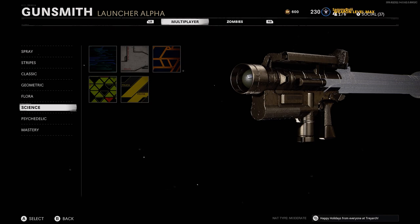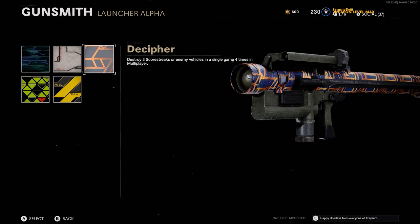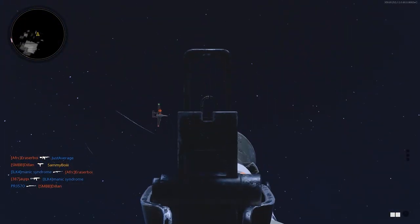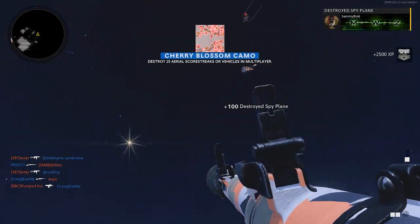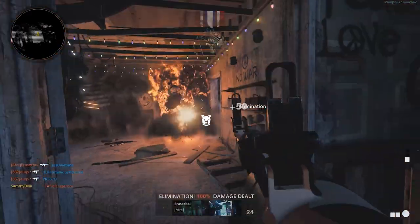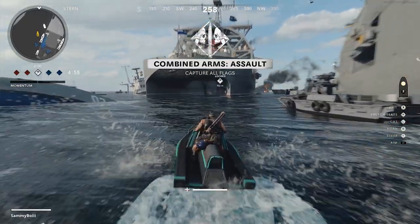Next up we have the science camos, and these are actually surprisingly easy even though most of you are probably here just for these tips because they seem really hard with an RPG. With the Sigma it's as simple as taking out 3 spy planes in a game, 10 times over — you'll literally get that done in 10 games or less. These do stack, so if you get 3 spy planes in a game that counts as 1, but if you get 6 in a game that counts as 2. So do your best to take out as many as you can every game.